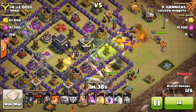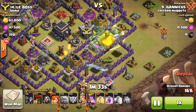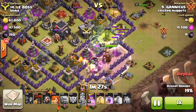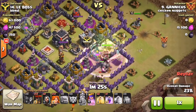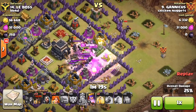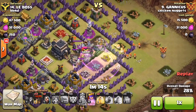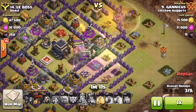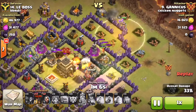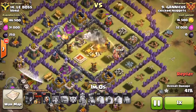He drops the jump spell to guide his troops into the base, letting his king take out some structures, and is about to pop his king's ability. That's perfect, as all those defenses were starting to target the king — popping his ability early maximizes the value. He drops the rage pushing his kill squad into the core of the base. His queen goes for a walk and she's taking damage, so he pops her ability and drops a heal spell on her to keep her alive, which was the right move there.